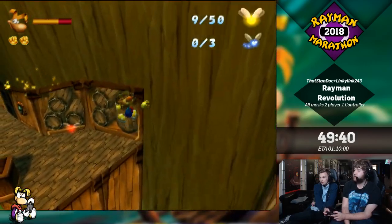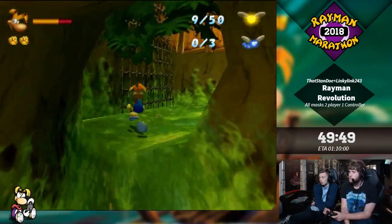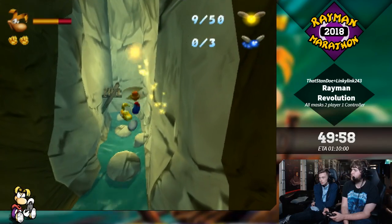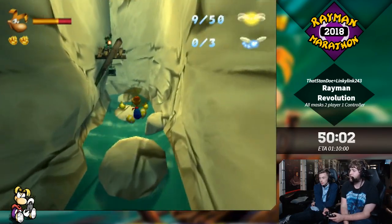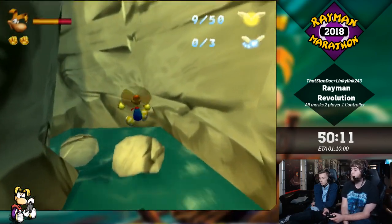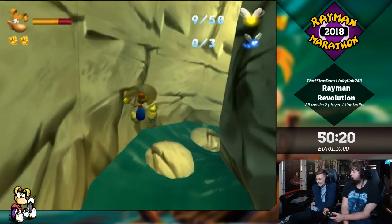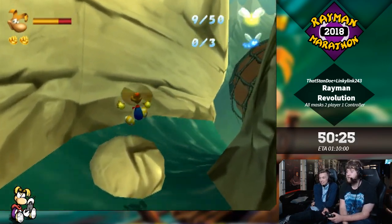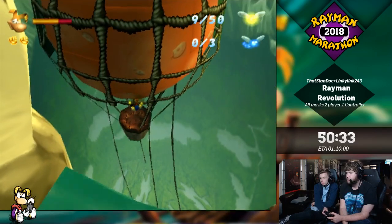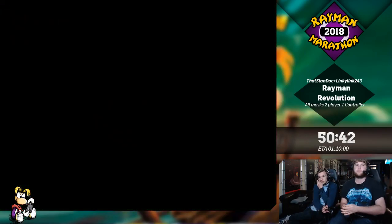You can jump through a wall here as well and save a couple of seconds, but I actually don't know how that works. Also, if you want to learn this run, there's a pretty good and still somewhat accurate tutorial on the speedrun.com page of this game. We also have a Discord you could join for Rayman speedrun related things. It's a pretty cool place. This game needs more runners — I still think there's a lot of improvement in the world record.